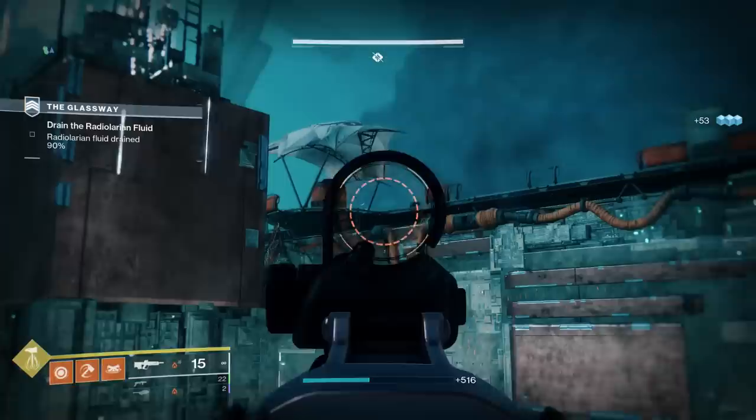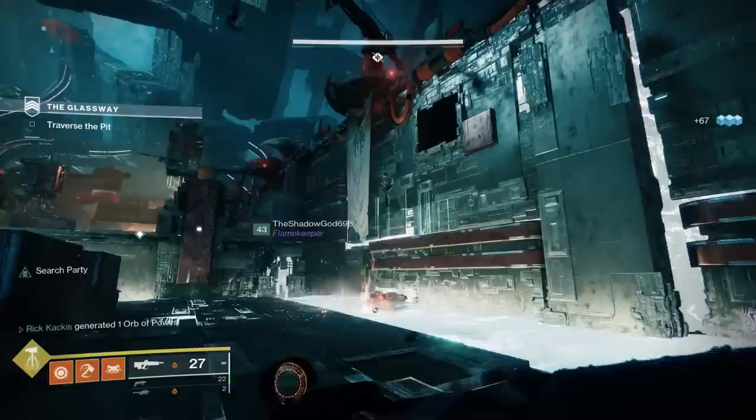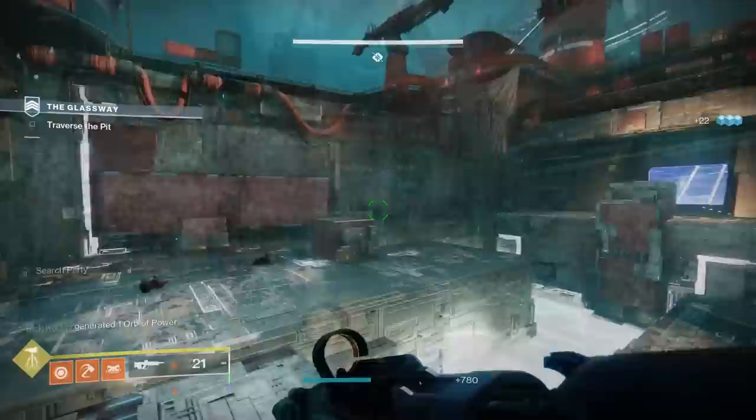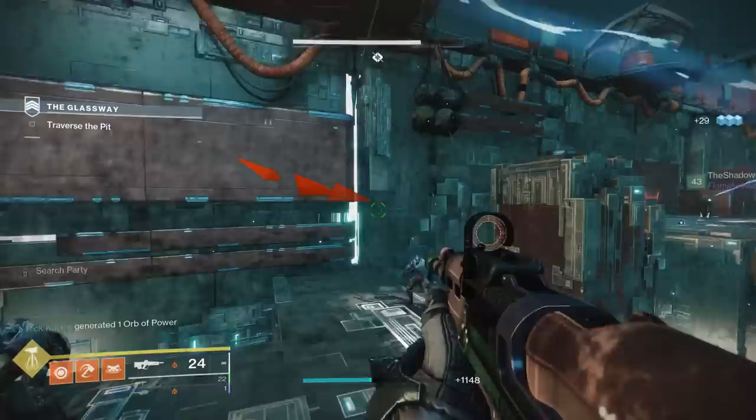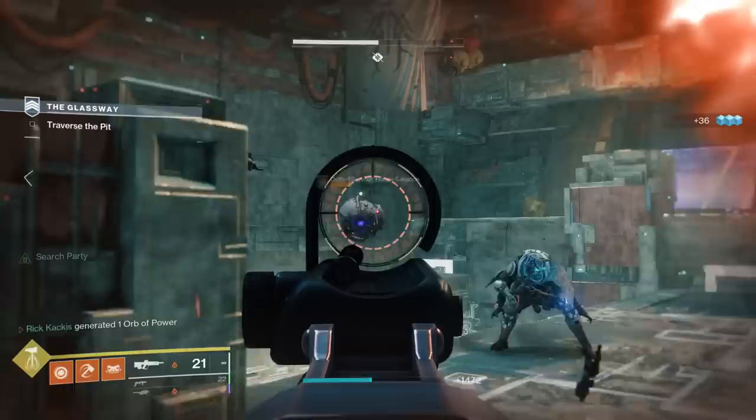The ammo efficiency is absolutely insane — I spent maybe three to six rounds killing that Dreg and went from 18 back up to 45 rounds. As a result, the Jurassic Green with magazine-extending perks — because you want that magazine as high as possible since Subsistence gives you a percent of your magazine back — combined with Subsistence and Incandescent, is unbelievably efficient for chaining kills. I'll go through entire encounters without reloading a single time.